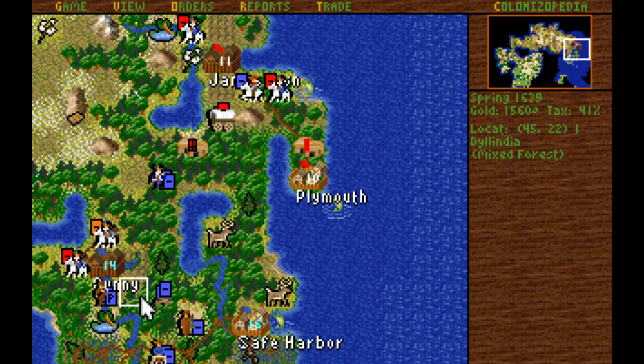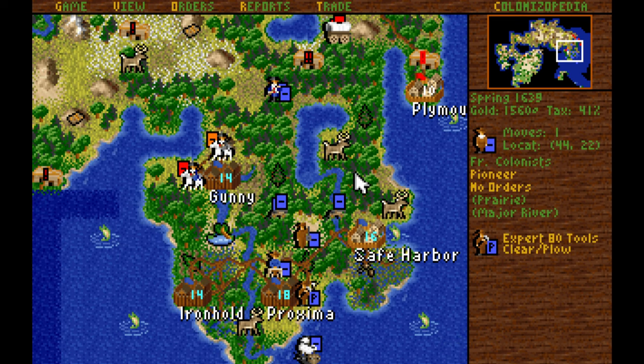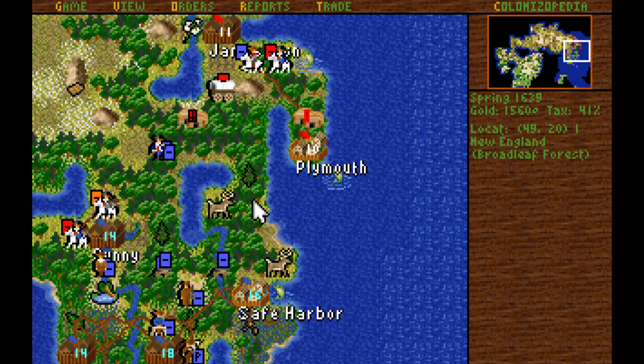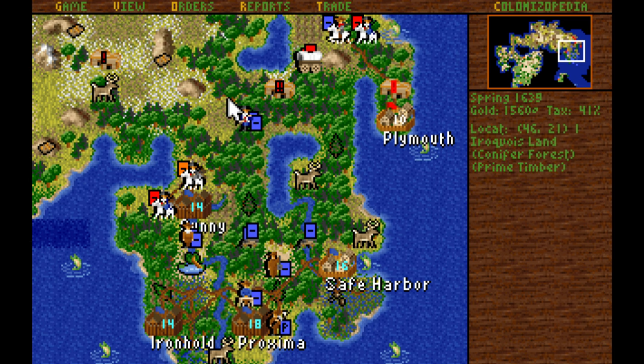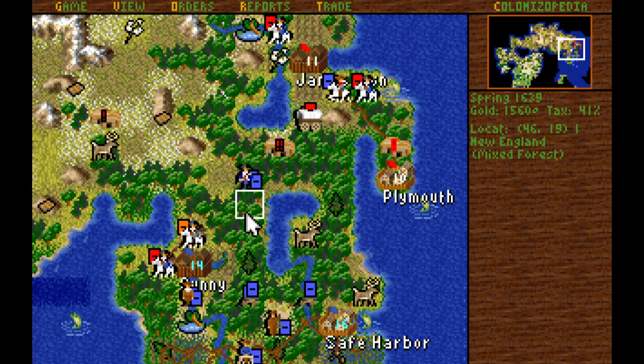We've got enough artillery on hand that I think I can actually move a fur trapper over to this tile, and then we can finally found that colony as well. This damaged artillery should be able to hold that colony pretty well — we have a damaged artillery here as well that should hold the other colony. Once we take out this village and push up a little bit north, we might be able to get a farm built and start farming the surrounding area.